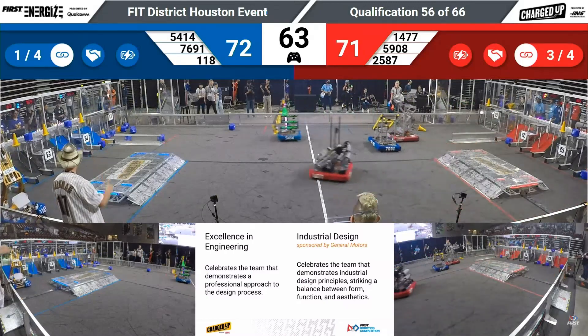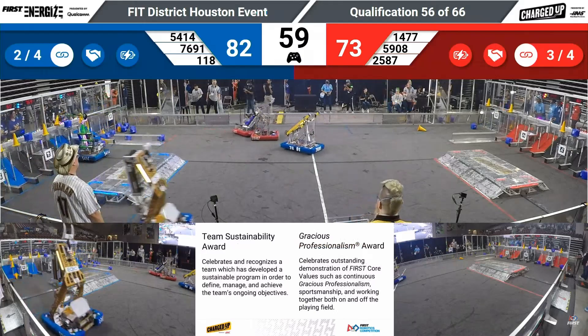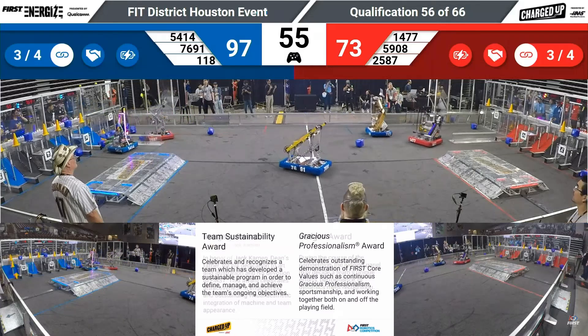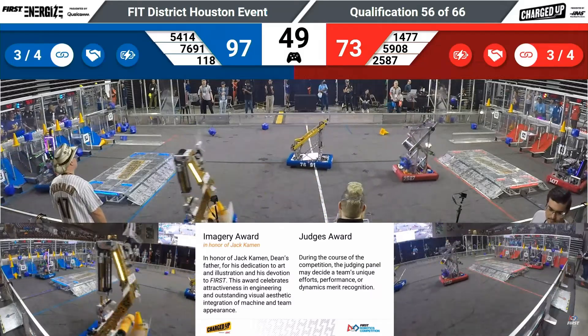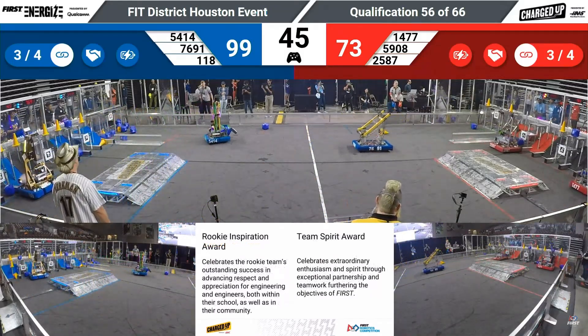Counting down with almost a minute to go in this match, Echo puts up high again — that gives them three links. Yes, red now has three links. Less than 20 points separate these two alliances — no, now they've got 26 points separating them.